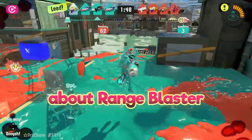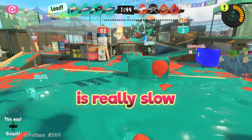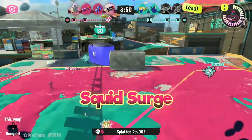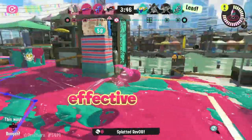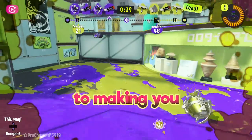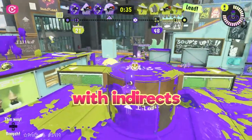The last thing to keep in mind about Range Blaster is movement. This weapon is really slow, and you have three main tools to give you a little bit of added mobility. The first two are the brand new Squid Roll and Squid Surge. These should be used to help you with your spacing and maintaining effective range, so don't always roll directly towards someone. Think about how you can roll in a way that makes you harder to hit, but makes your opponent easier to hit for you with indirects.